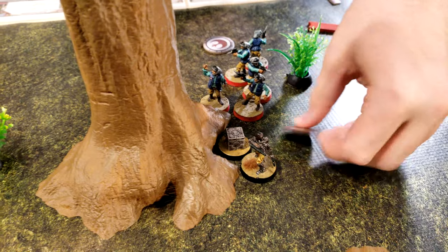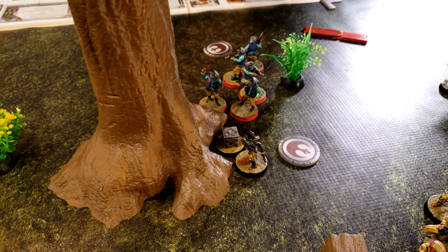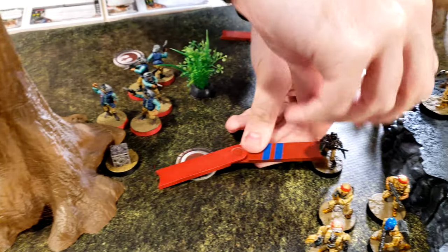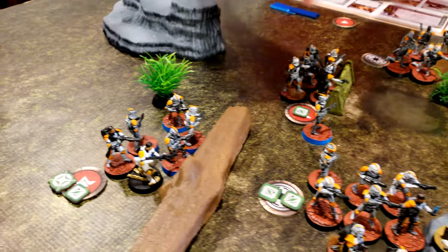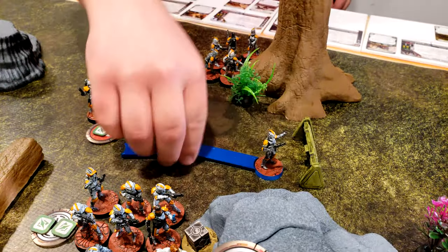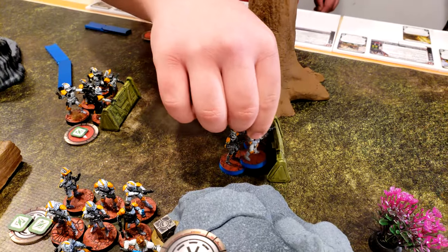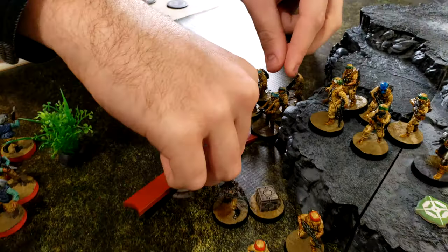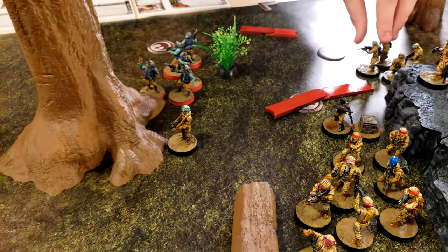We're going to go with her — Jyn. She's going to claim the box and go back through cover. They're going to come around to here, then move up to get some cover with this barricade. They're going to go in; these guys are going to go out. They'll move over here and up to this tree.